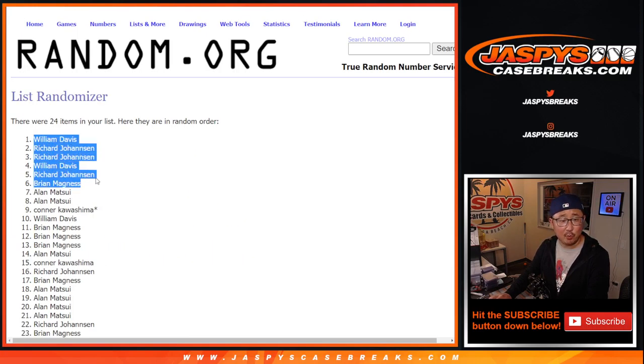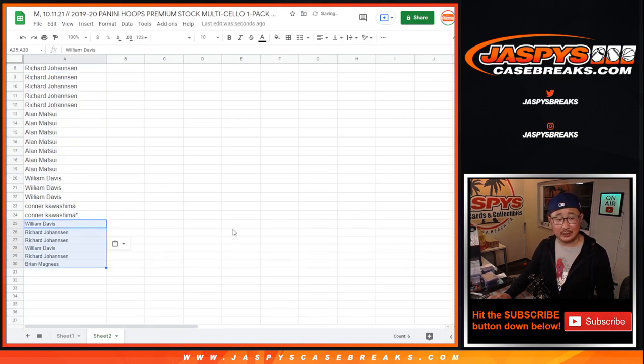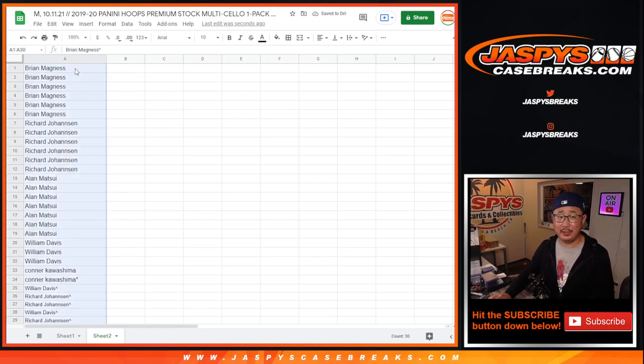Top six right there. Boom. William, Richard, Richard, William, Richard, Bryant. After eleven times, the top six get extra spots. That means slightly better odds for the draft pick spots and possibly tonight's promo.